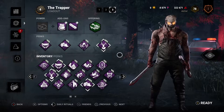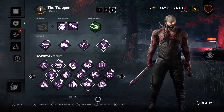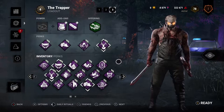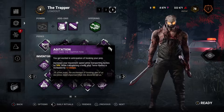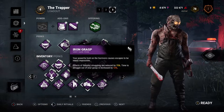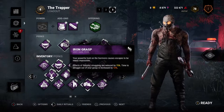I'm going to be playing a little bit of a basement build today. There's various different builds — it's really adaptable with what you can do. For example, I'm going to be using Agitation and Iron Grasp. These work really well together. Agitation for the 18% transport speed and Iron Grasp for the 75% wiggle reduction.